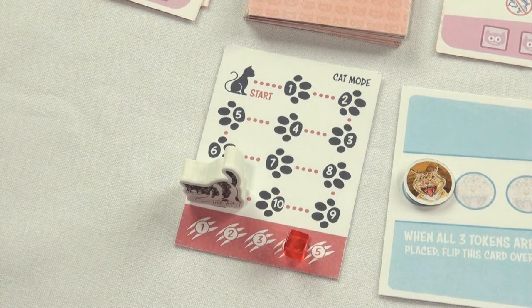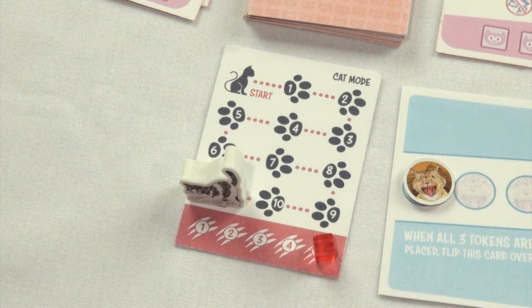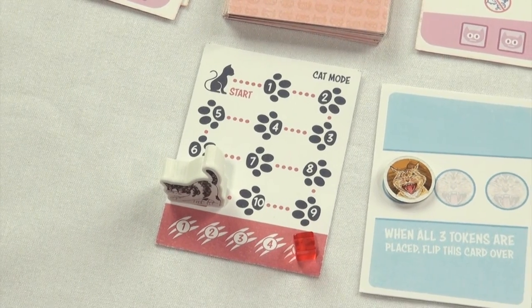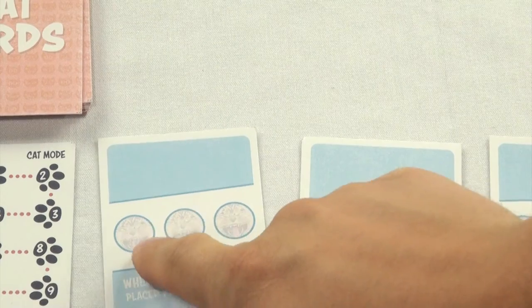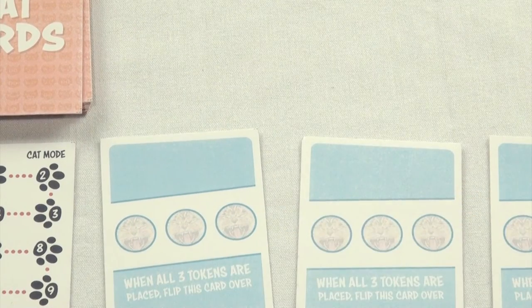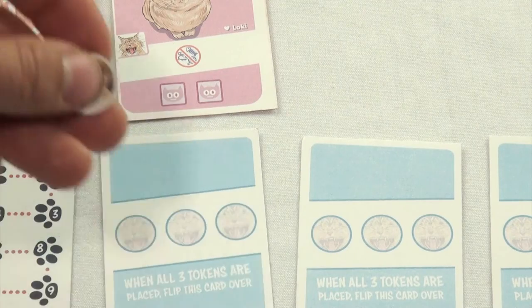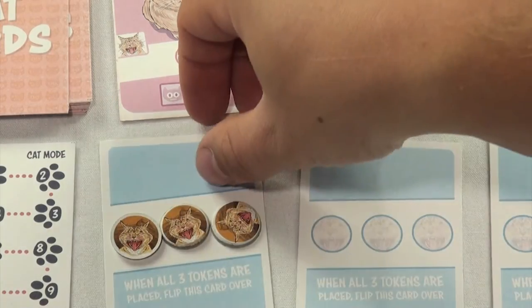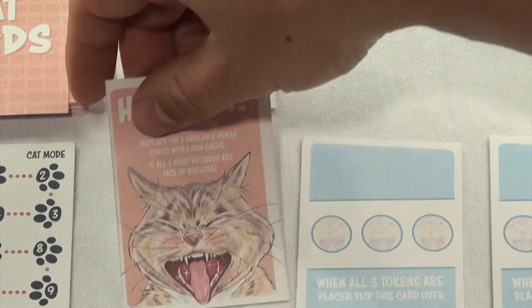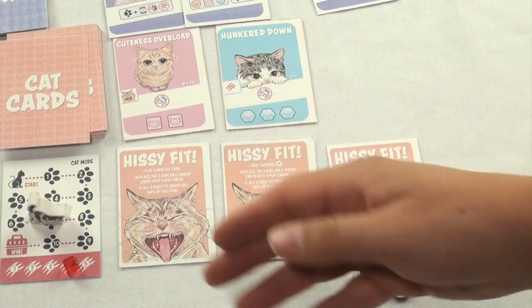That's pretty much the game. If you move the cat token to the final space, you win. If you get too many scratches, you lose. There's one more way you can lose: the Hissy Fit cards. Each Hissy Fit card has three spaces for hiss tokens. When a cat card has a hiss icon on it, a hiss token is placed on an empty space on the first card. Once all three spaces are filled, flip the Hissy Fit card and follow its instructions. If all three of the Hissy Fit cards are flipped, the game ends and you lose.